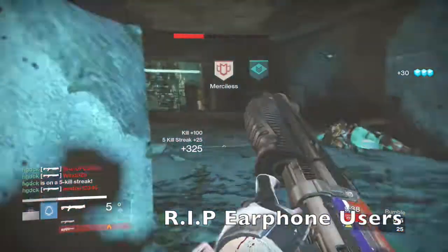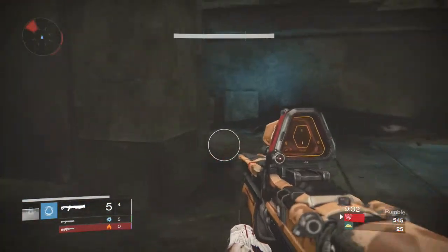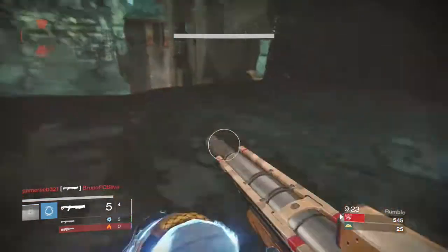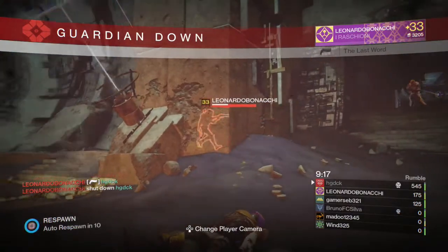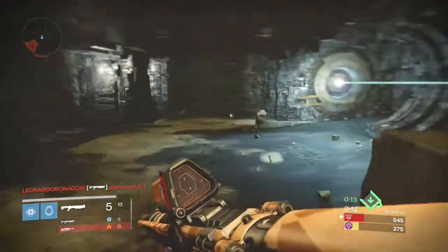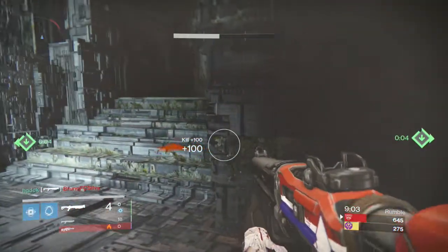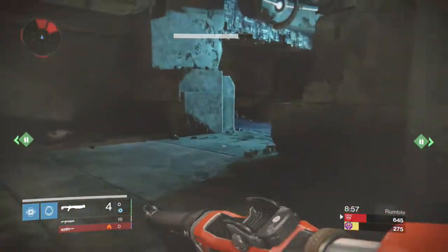What am I doing? Oh my god, okay — I'll take that, Destiny, thank you very much. So yeah, I'm using Universal Remote and the Matador. Typically I used Secret Handshake rather than the Matador, just because that was my only good shotgun — my only one with Shot Package and Hammer Forged. I don't have a Fell Winter's, so Secret Handshake was my best shotgun, but I've really been liking the Matador recently.